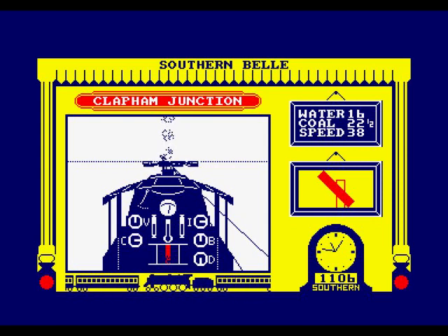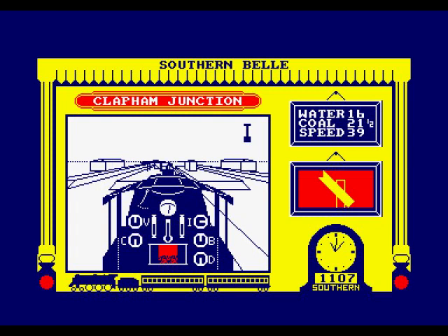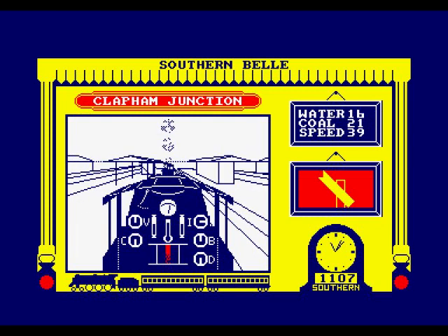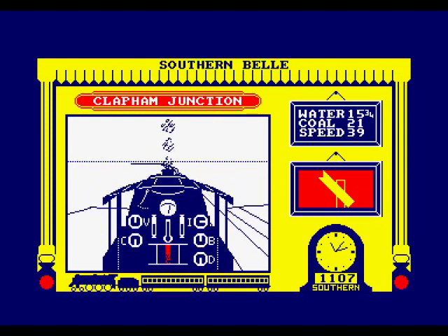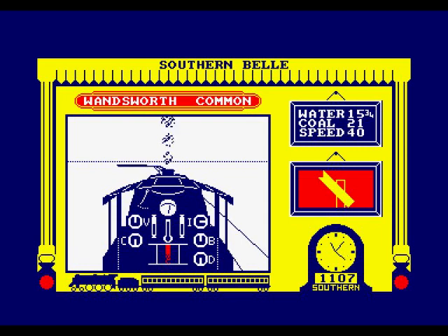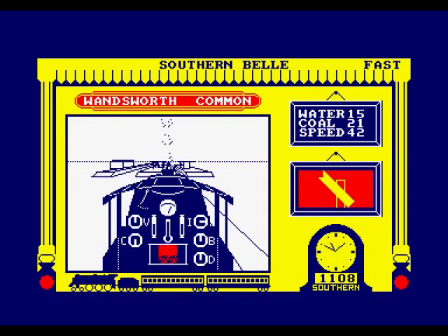It tells me the schedule so I know where to stop. Can this train go any faster? I'm increasing the cutoff — whatever that does — and the train is going faster. It does look like Clapham Junction actually, loads of junctions — I've been there a few times. I've got to stop at Balham. We're going at 40 miles an hour. Let's push A and accelerate the time. Would I enjoy this if I had it back in the day? It's good we've got practice mode.